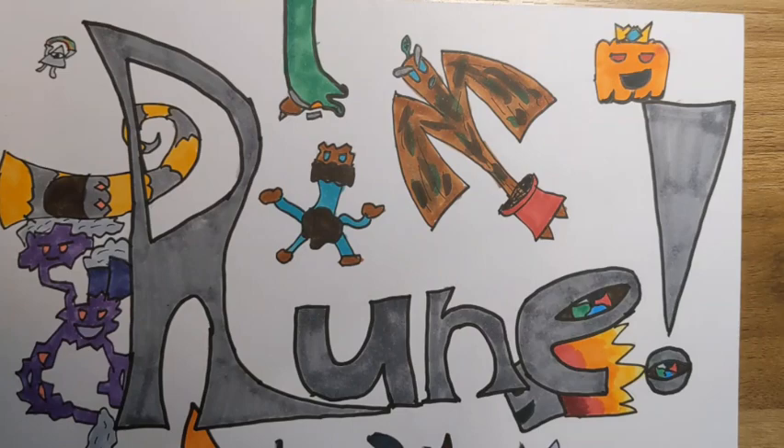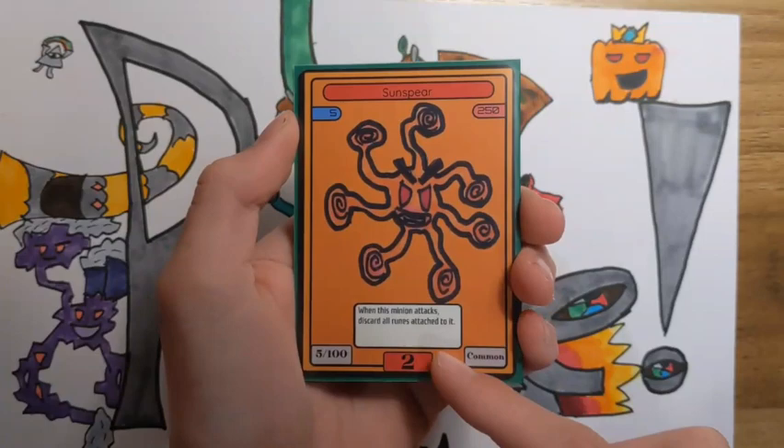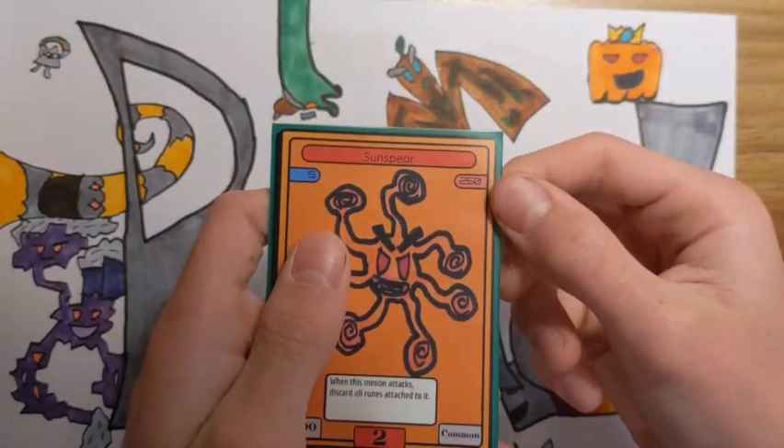Red is kind of known for having super quick attackers, like Sunspear — 5 HP, 250 attack, which is monstrous for a minion that only needs two red runes. But its ability kind of hinders it. What it says is, when this minion attacks, discard all runes attached to it. Normally, that would be a problem. But in set one, there are actually two cards that make it so there are no consequences to Sunspear.